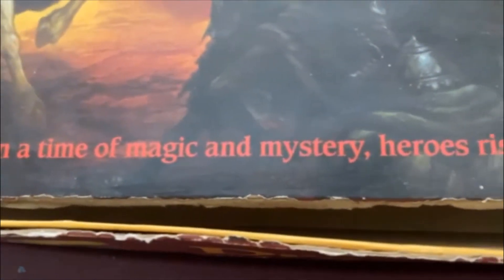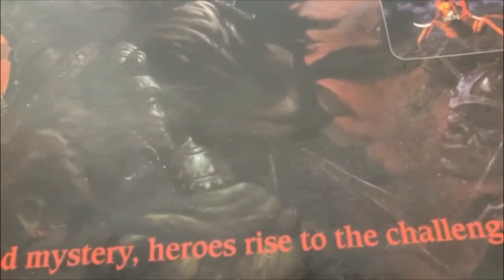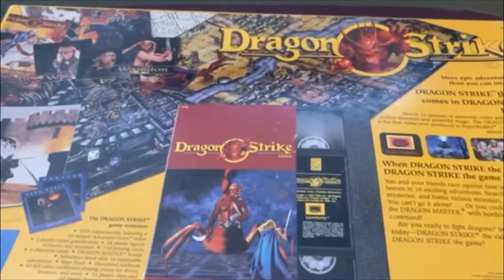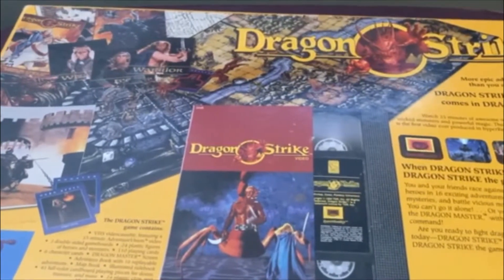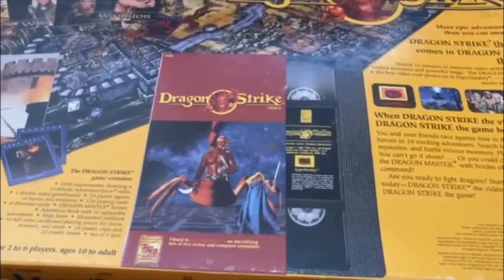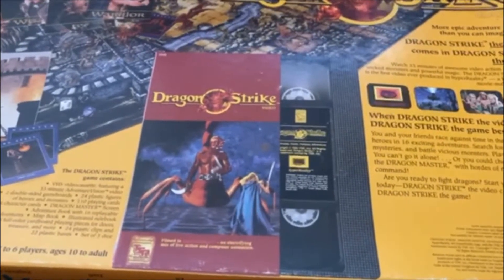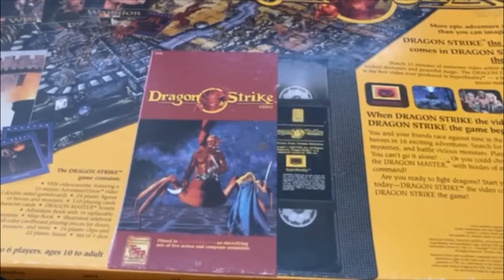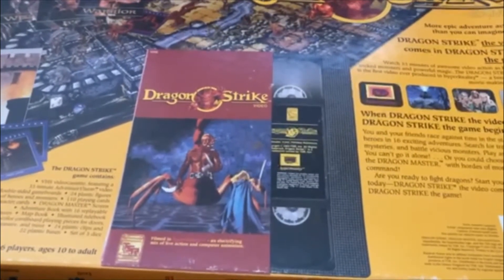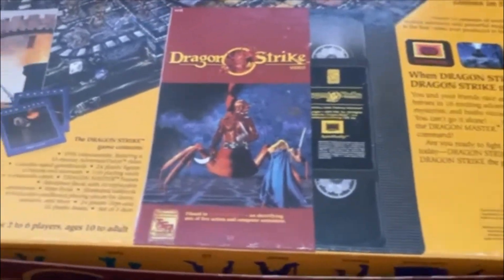The box reads: 'In a time of magic and mystery, heroes rise to the challenge.' Let's take a look at the back and then we'll look at what I have left of this game. The back shows examples of what's inside — boards, some of the characters, and a picture of the VHS tape. For the younger viewers, a VHS tape is kind of like a DVD, but you can only fast forward or rewind to get to the part you want. God, I'm old.